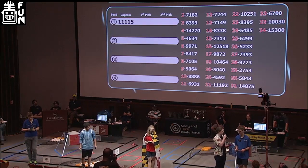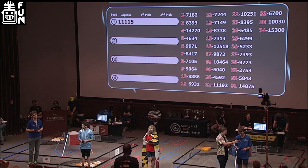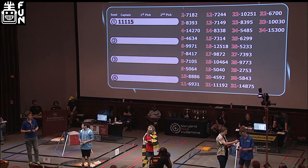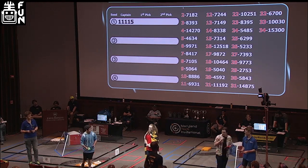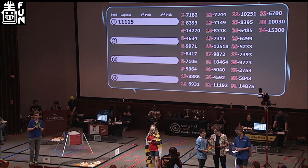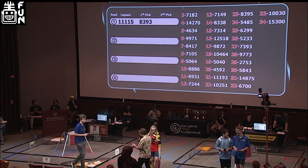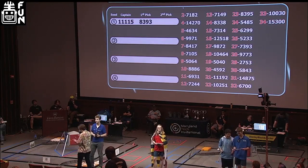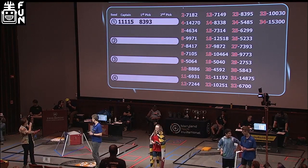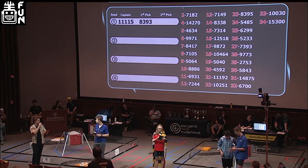We're going to start with Gluten-Free. Who would you like to select to join your alliance? "This team I haven't talked to that much, and all the syntax they really know is return zero. We choose 8393, Brainstem Robotics." The Giant Isolatic Brainstem Robotics team graciously accepts. We're going to have our number four alliance, Quantum Robotics, come on down. We'd like to invite our new fourth-seed alliance captain, Team 4634, Frogbots.